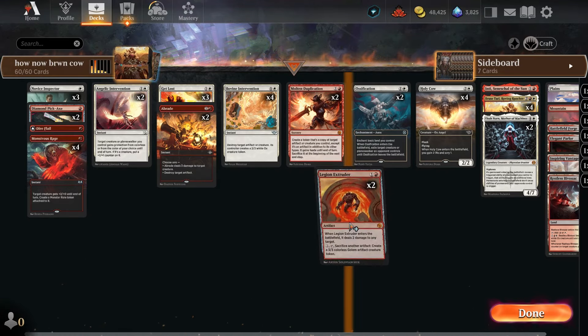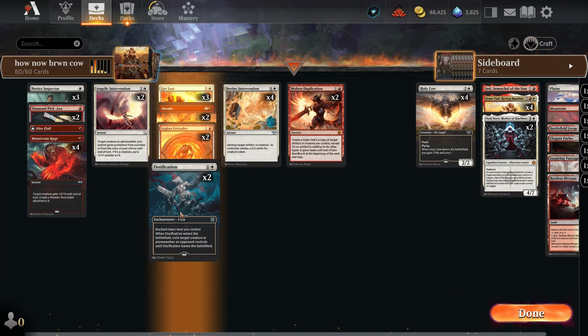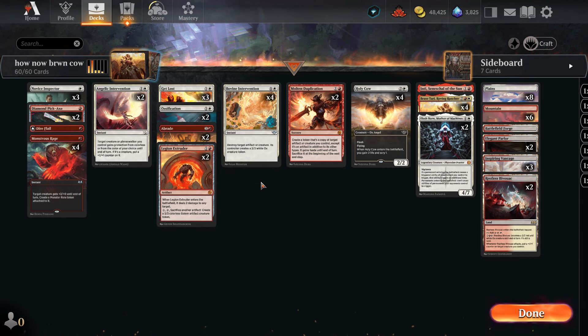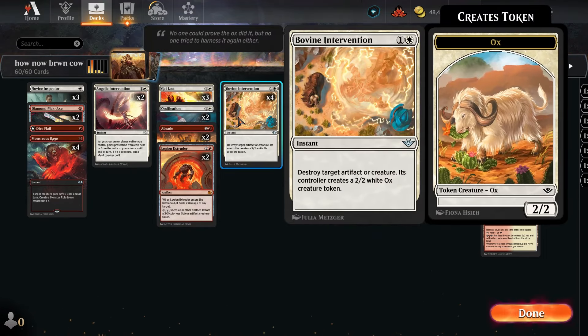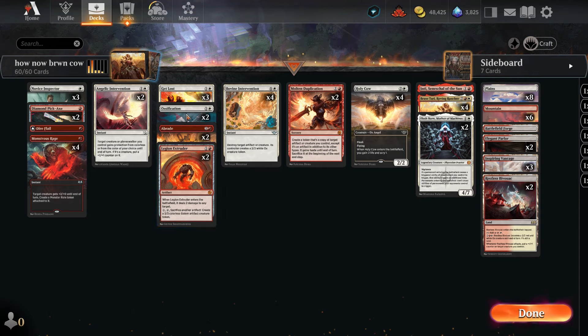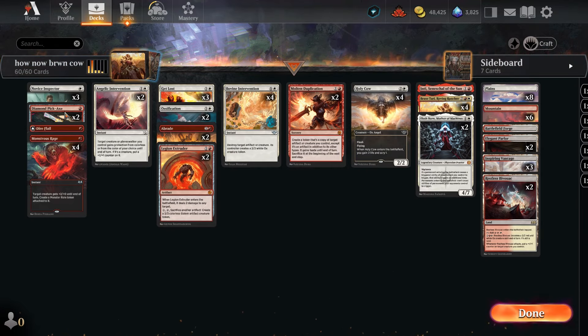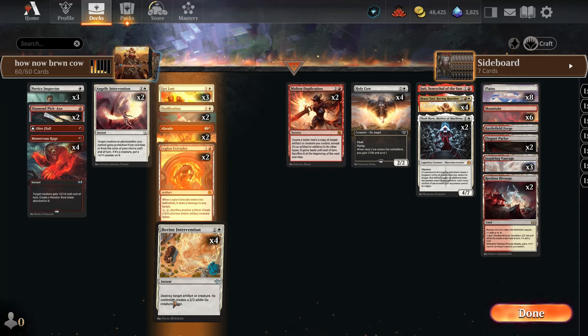It looks like we have a lot of removal, but we don't — we have nine pieces of removal, sort of. These are kind of weak but good for the early game, and then these ones we really want to make cows with. We're hoping to use Bovine Intervention on our own artifacts — treasure tokens, Diamond Pickaxe, or clue tokens. That's kind of the concept, but they can do double duty.